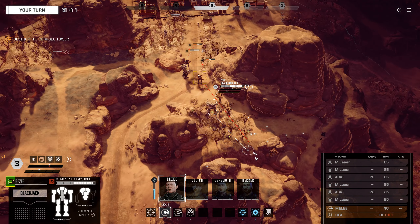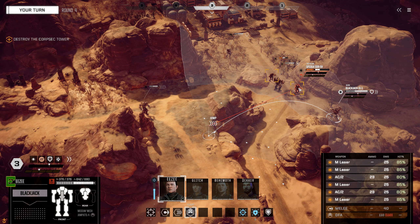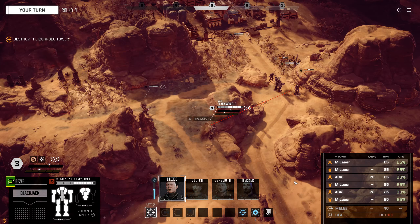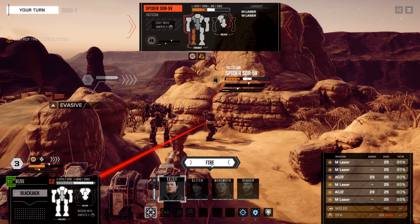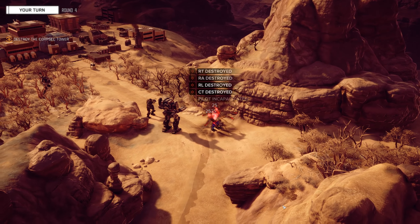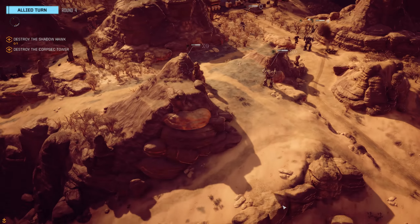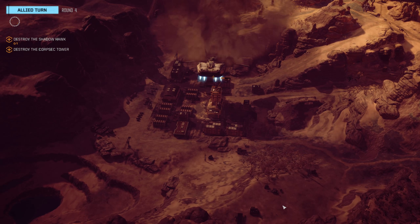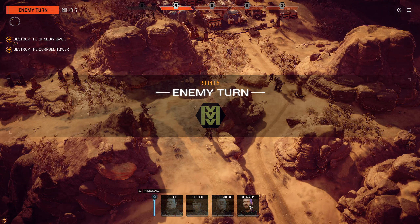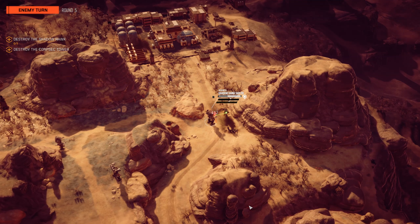During missions you'll want to keep your lance close together until the first enemy comes within range. At that point you'll want Behemoth to move or jump forward and brace, making her Shadowhawk the primary enemy target. The rest of your lance will move into firing positions around her, preferably while moving as fast as possible to gain maximum evasion. Focus enemies down or take out the heavy weapons on enemy mechs by flanking them or by using your morale for a precision strike.